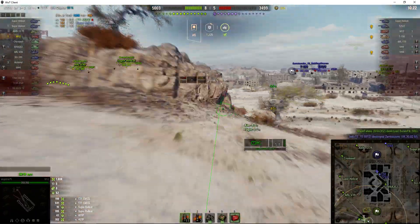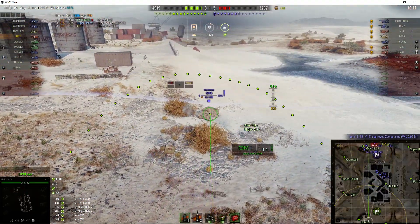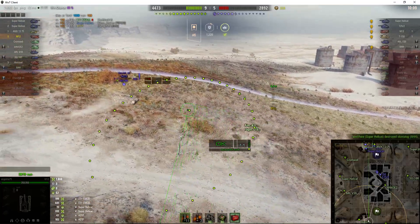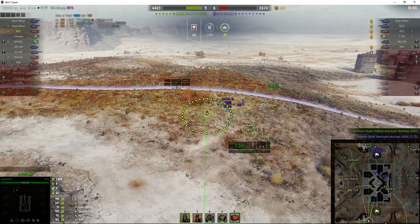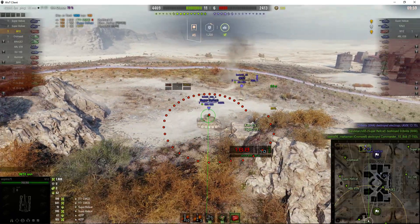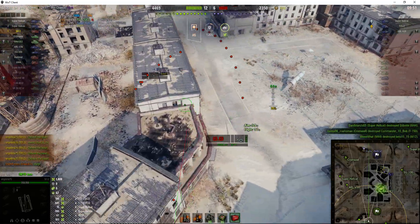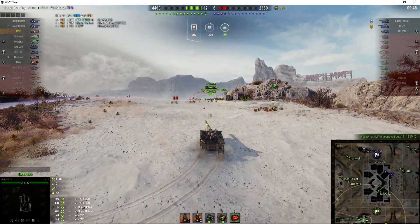Angelina's decided to go up on top of the hill to shoot from there. The enemy SPG has been spotted — it's the M44. She's scrolling the map to aim, but she doesn't need to do that. Use right-click on the mini map to go where you want — you'll get there straight away without scrolling. For short distances use scroll; for long distances use the mini map. She got the area near the M12 but the target was moving quickly, and the M44 finished him off.